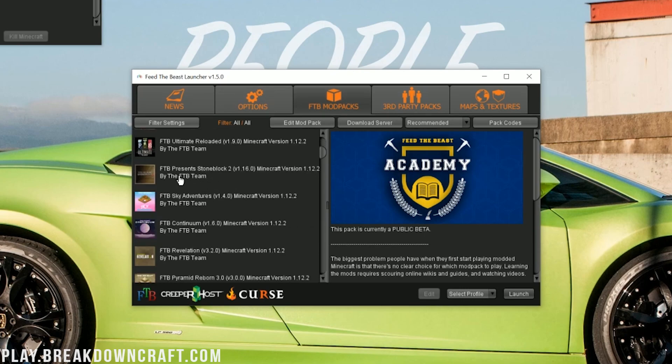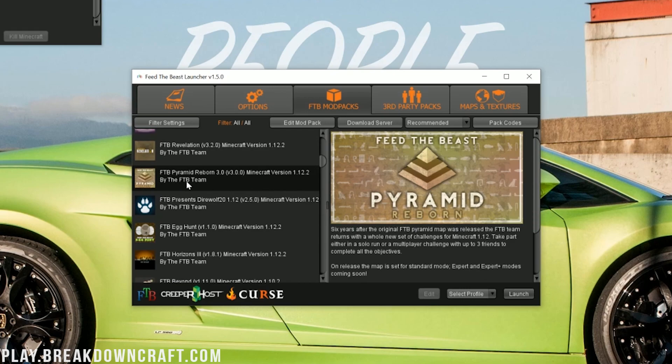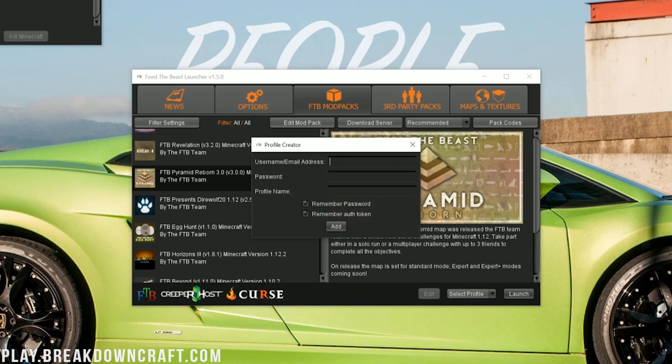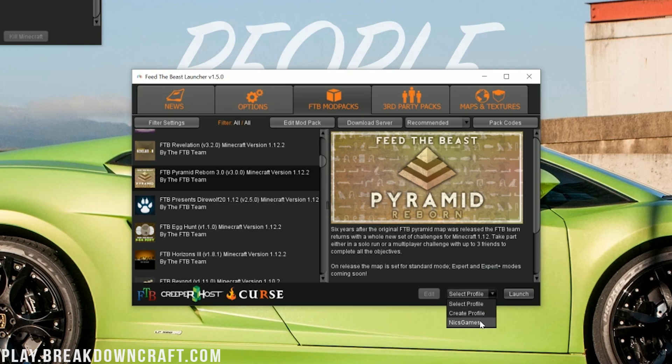Let's go ahead and click on FTB mod packs. When we scroll down, we'll be able to see FTB Pyramid Reborn. There it is — FTB Pyramid Reborn 3.0. That's what we're looking for. Go ahead and click on that. Then come down to the bottom right where you'll have the Select Profile button. Click on that and click Create Profile. In here, you're going to enter your Minecraft email and password — the same one you use to log into the normal Minecraft launcher or Minecraft.net. For the profile name, you can make that whatever you want. Once you've entered that, go ahead and click Add.